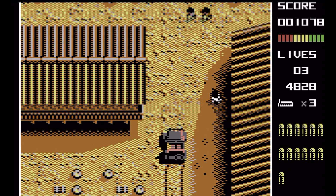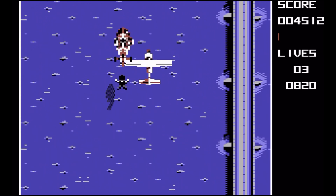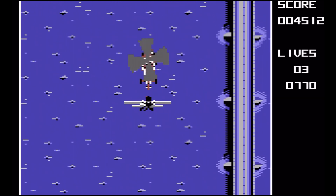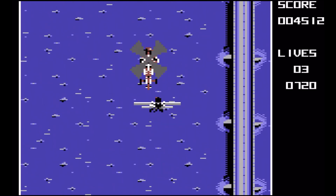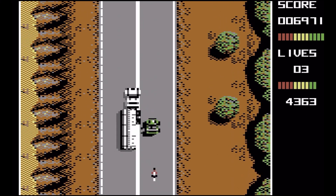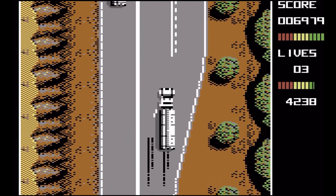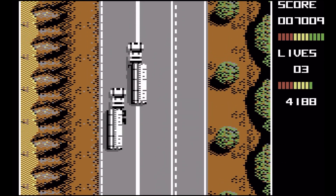The right-hand side of the screen contains a heads-up display showing information about the current level, such as the height of the helicopter in the first level or the amount of ammunition remaining in the second. Hostile enemies populate each level and can be killed or avoided, with side objectives such as picking up ammunition or drug caches. The player must also dodge shots and environmental dangers such as boats and falling rocks.